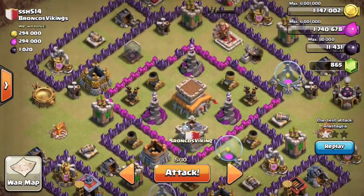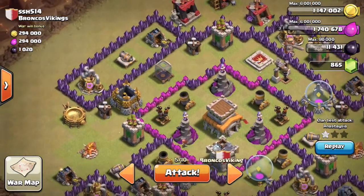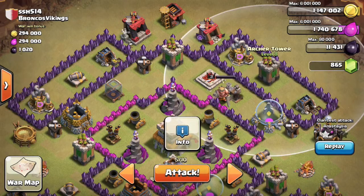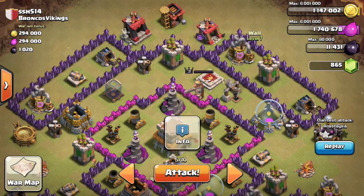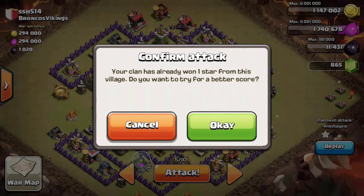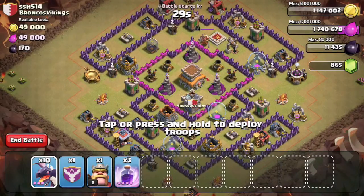I'm gonna have a quick look at the base again before I attack. I need to sort of make a pathway for the dragons. If I take out the spell factory like I said, and maybe these two structures — I think I might be able to take out this archer tower without the air defense hitting the dragon. Maybe if I drop the dragon there it'll take the elixir collector and archer tower. Anyway, everything's full so let's go for this attack.